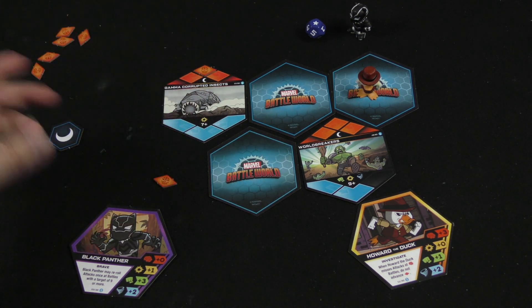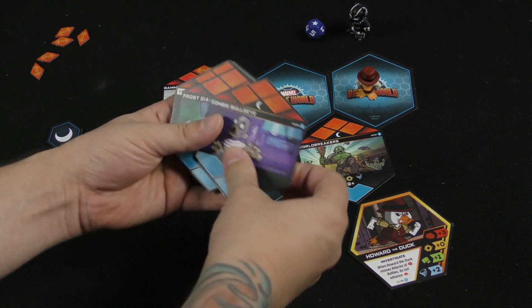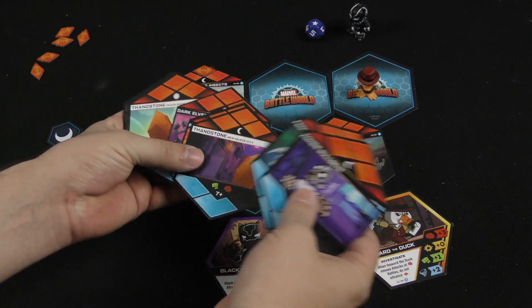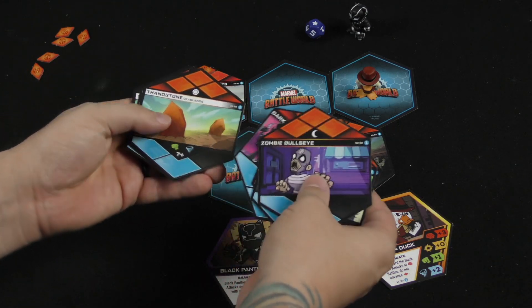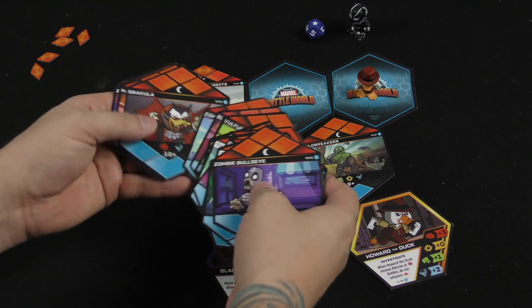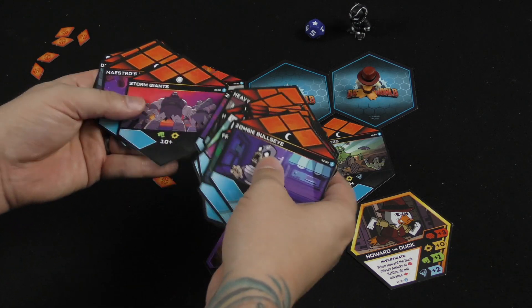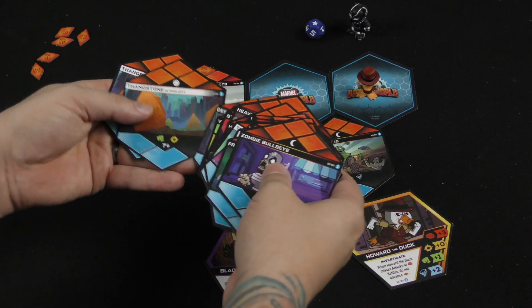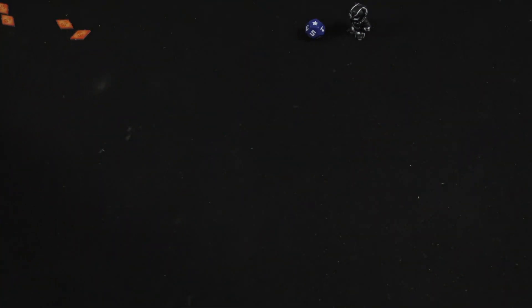It's basically teamwork and flipping coins — an extremely simple game going back and forth unlocking different characters. There are tons of different battle world cards you can get and different Thanos stones with different types of abilities. There are 60 cards in total. Some have a target of 10, making it really difficult, and some go all the way down to seven — they normally range in that area.